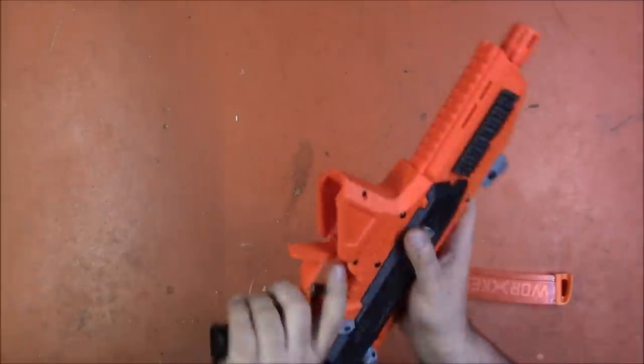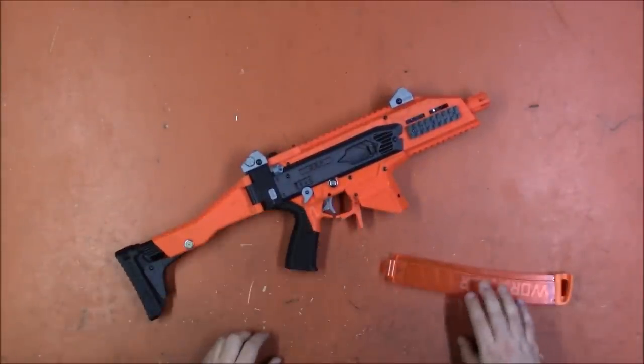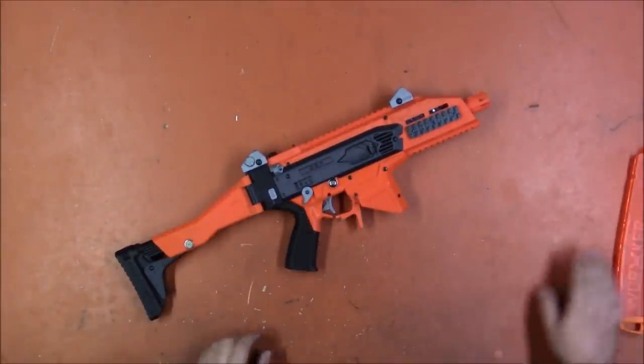I'm going to turn the UV LEDs on real quick, then go back down to semi, and when we pull the trigger it lights up. UV LEDs light up to illuminate your glow-in-the-dark rounds. I'll probably next time I'm filming towards night, plink some rounds downrange with that — which is pretty awesome.